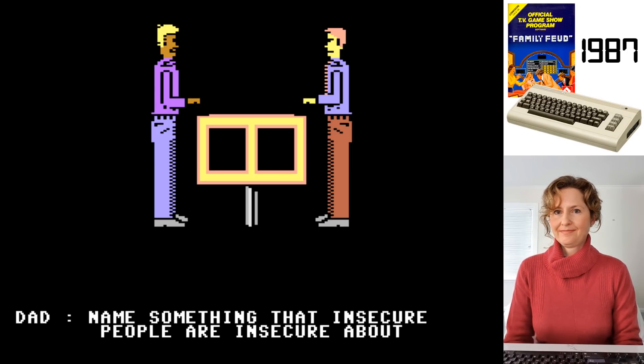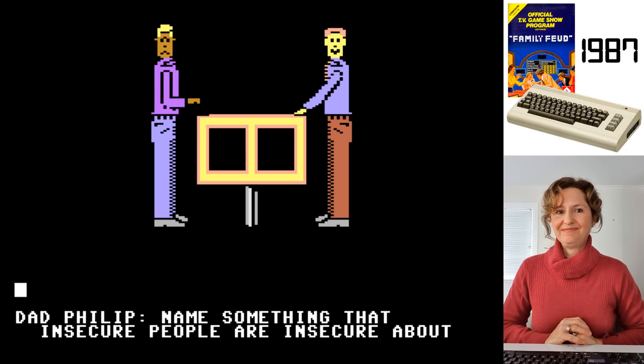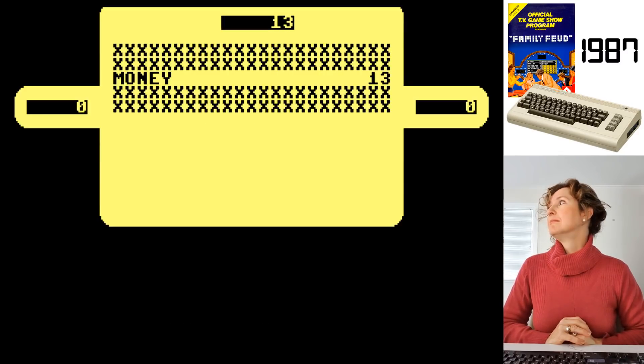You're going to press A on your keyboard to buzz in, and I press L. Whoever presses it first gets to answer first. Go. Don't say finances - money. Because I said that. Yes, 13. There's two - excuse me. Well, I didn't say finance, I just said money.